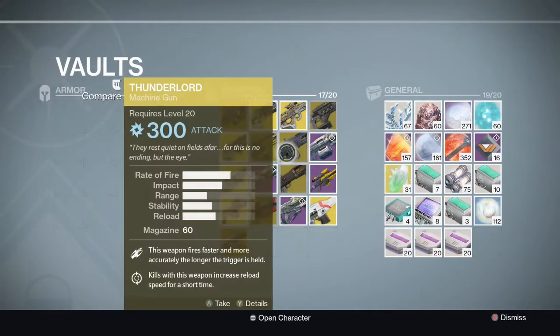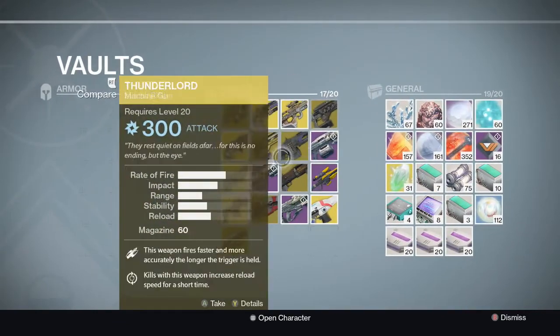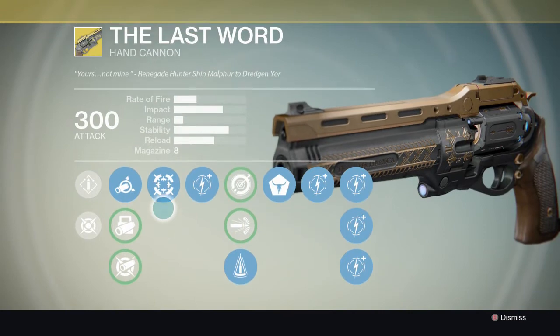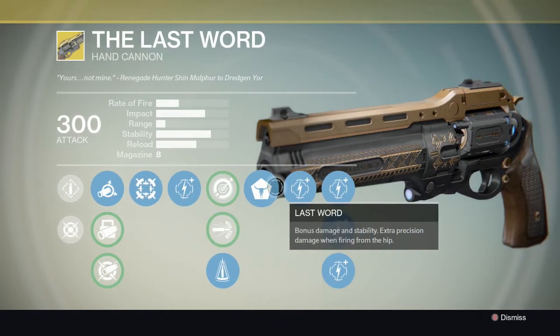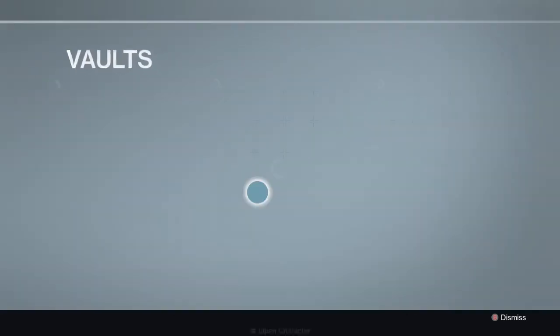Looks like he used it a lot actually. It's the old one - he hasn't upgraded all of them, as you can see lots still go to 300 attack. We also have The Last Word, which I really want to try out. Its perks are Hip Fire with bonus accuracy and Last Word, which gives bonus damage and stability with extra precision damage when firing from the hip.